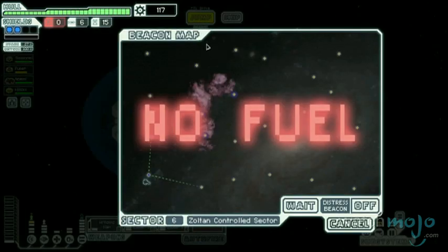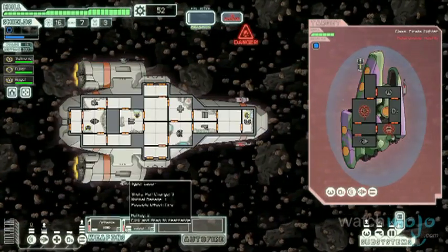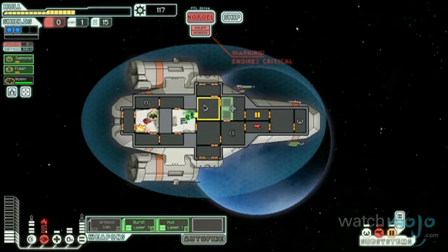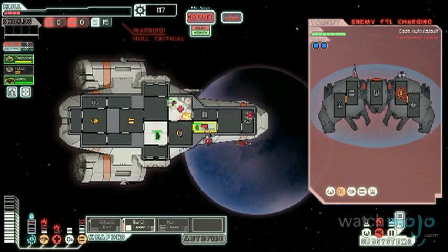Directing her crew, you must repair, upgrade, and maintain this ship if you're going to complete your mission. Along the way, you form a peculiar bond with it, as your fates are so strongly intertwined. If the ship goes down, so does your progress, and you have to start the whole game over again. So be sure to keep her safe.